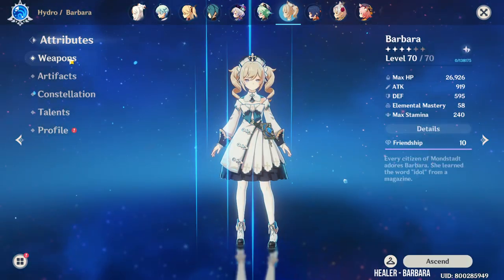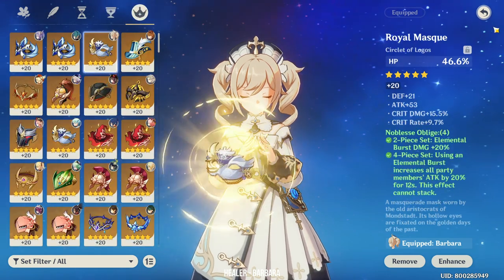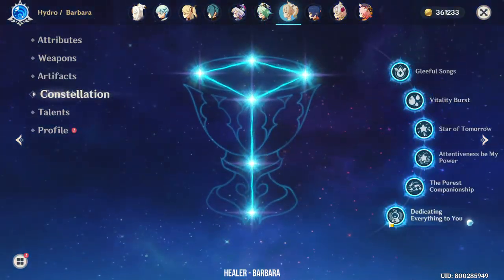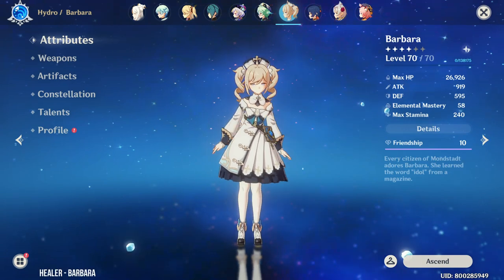Next we have Barbara. Barbara is using Thrilling Tales of Dragon Slayers with the Noblesse set. Her artifacts will always be rotated between her and Diona, so it's sort of shared. Her Talents are 7-6 — I didn't really upgrade further because I think it's more than enough.